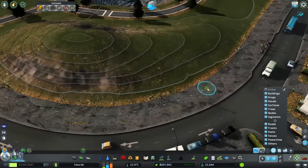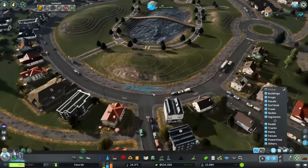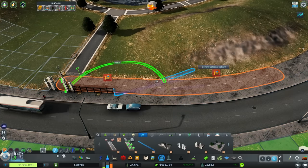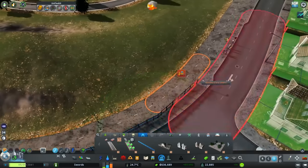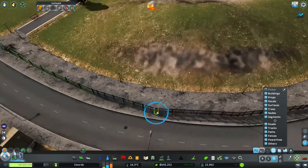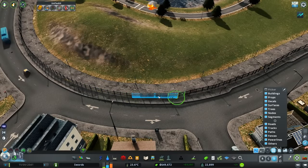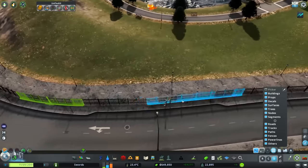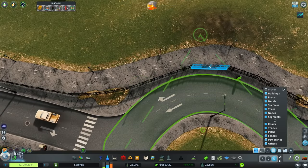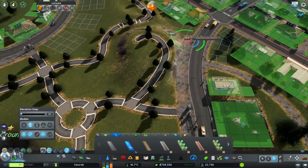It was finicky — we had to put down this bicycle lane parallel to the path on the outside, shape it so it blended in nicely, and then ultimately build a fence between the bicycle lane and the path. I found this really awkward because collision was on, so it was trying to destroy the bicycle lane. People mentioned in the comments you could use the line tool or the parallel track mod to make a parallel fence — which I have, I just didn't use it. Some user inexperience on my part, but we got the job done.